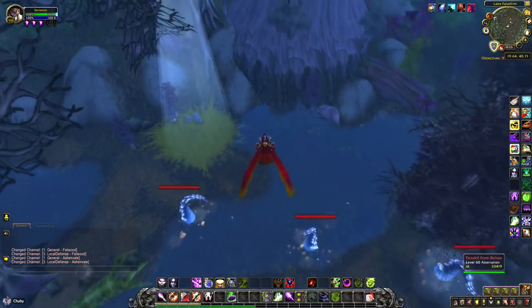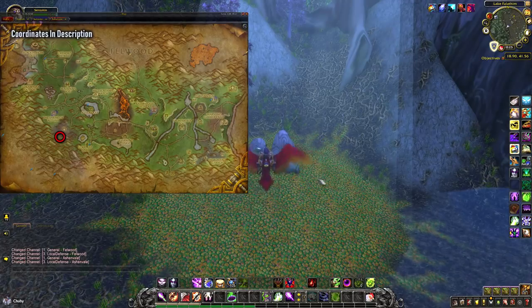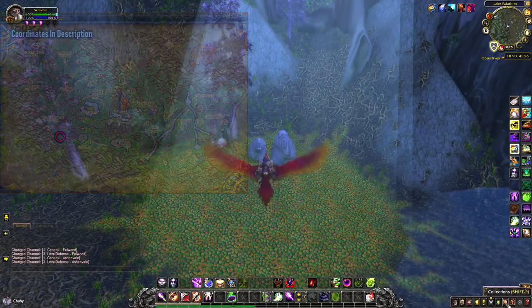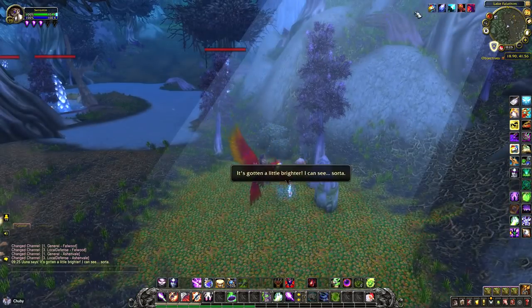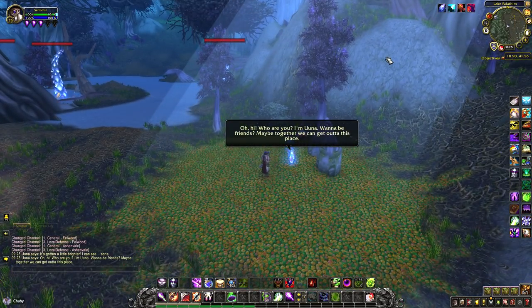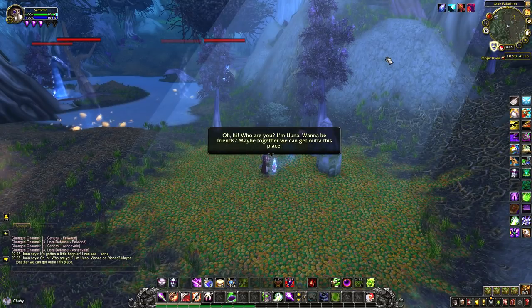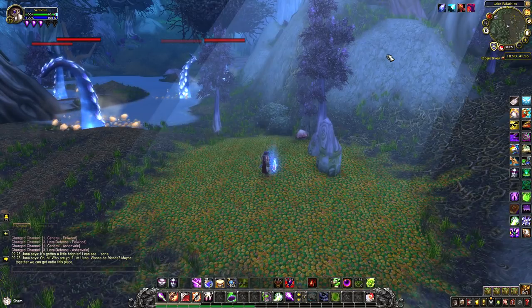Let's go and find some duller light. This light can be found over in Ashenvale at Lake Falafim, just in the moonlight. We can summon Una again now — she can see you, and she would like to be your friend. But she does wish that her teddy was with her, so let's find her teddy.